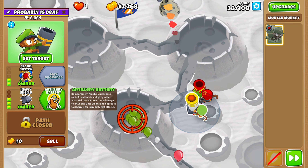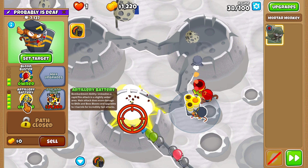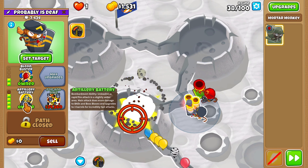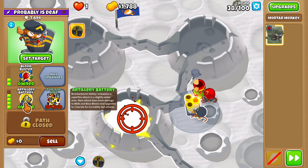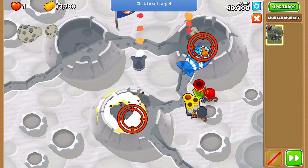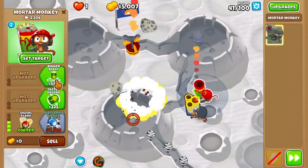The next thing we want to get — because the MOAB is gonna be a really big problem and we just can't do enough damage to it — is Artillery Battery. The bombardment ability unleashes a rapid-fire attack in a slightly wider area, does more damage to BADs and boss bloons, and upgrades to three barrels for incredibly fast attacks. I'm gonna use the ability — it launches them at supersonic speed. Next I'm getting Bigger Blast and Balloon Buster on the Signal Flare mortar monkey.